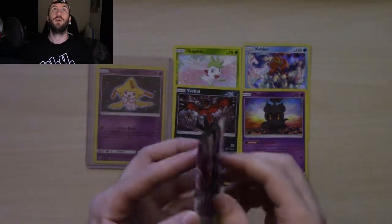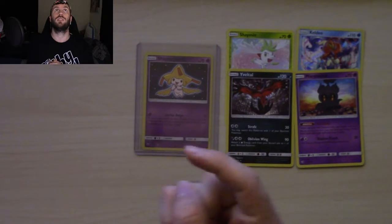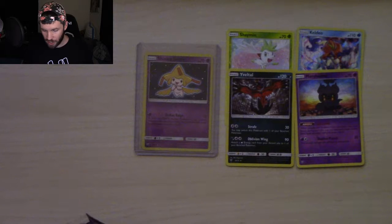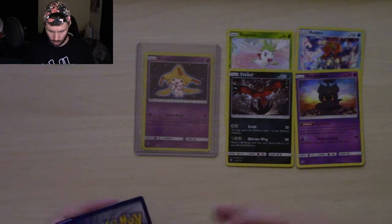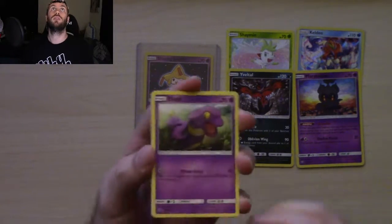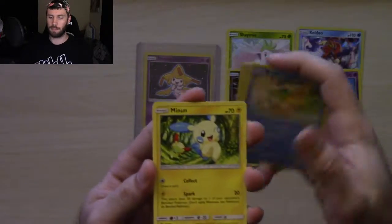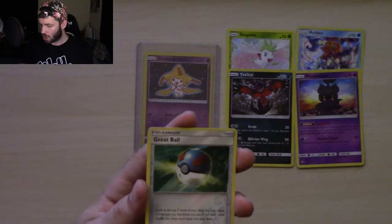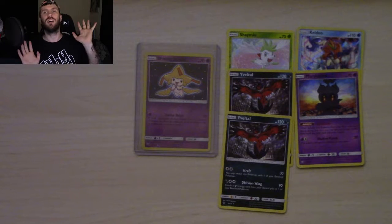Put our Shining Jirachi right there and we have one pack left. Can we get one more pull? So far we've got one actual pull. Let's hope - one two three. We've got Ekans, Voltorb, Scraggy, Weasel, Minun, Carnivine, Floatzel, Warp Energy, reverse holo Great Ball, and another Yveltal.